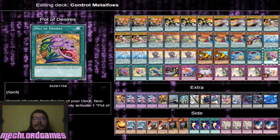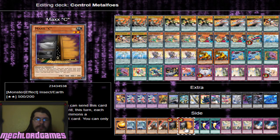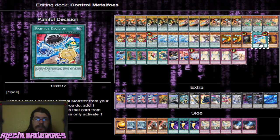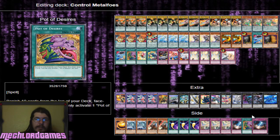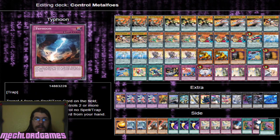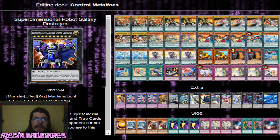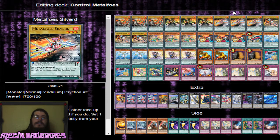Max C is still a very very potent card and I think way better than Pot of Desires. Desires is really way riskier in all honesty. So we're going to put these Pot of Desires on the side deck for right now and just have the two Max C here and test out with that.